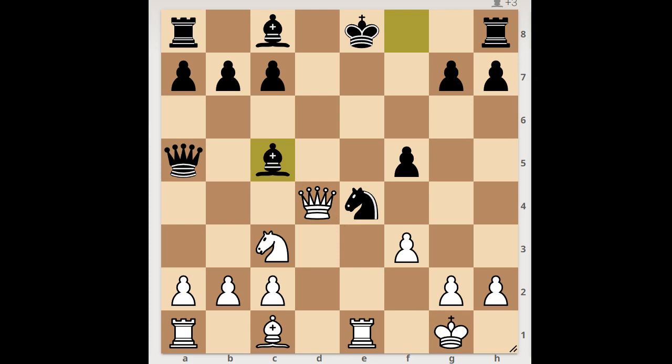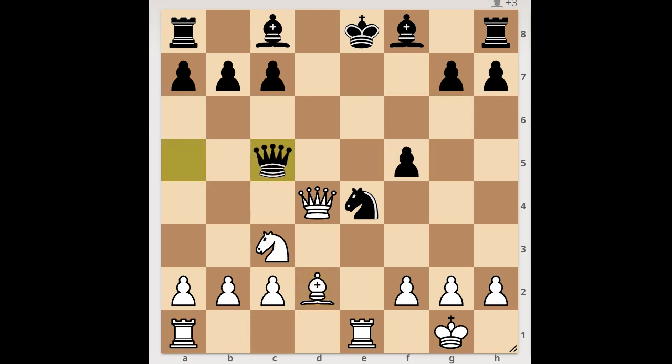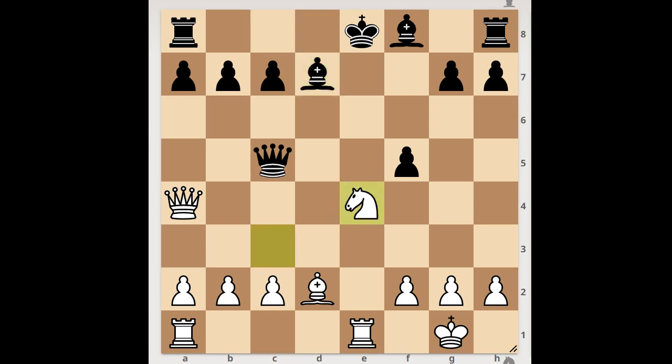Back to our game. Hoffman played bishop to d2, queen to c5, offering to trade queens. Queen to a4 check, bishop to d7. What is the best square for the white queen? What would you do in this position if you had the white pieces? The player with the white pieces did not move the queen.